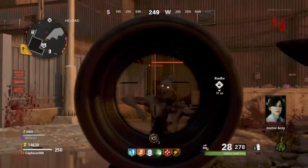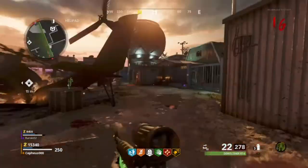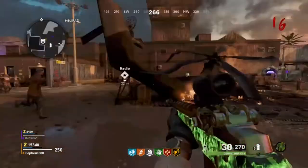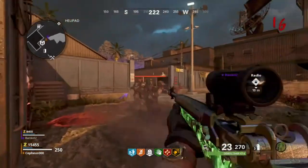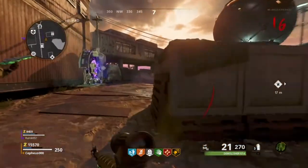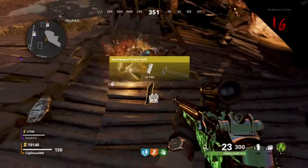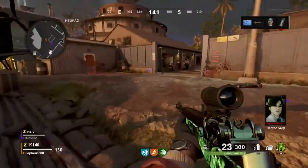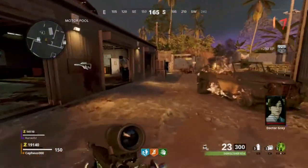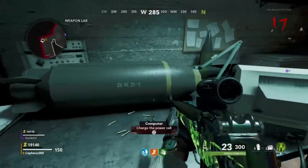So one final part remains, and this part is pretty easy. From round 15, Manglers spawn. The item you need will get dropped from Manglers, so just keep on killing Manglers until one of them drops the item you need — it is the magazine. Whenever you find this magazine, go back into the bunker and on the right side you should be able to charge the magazine.